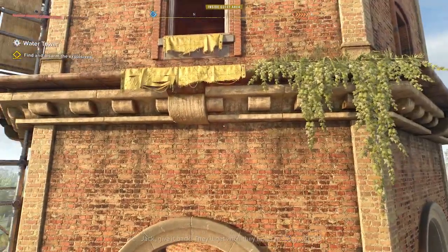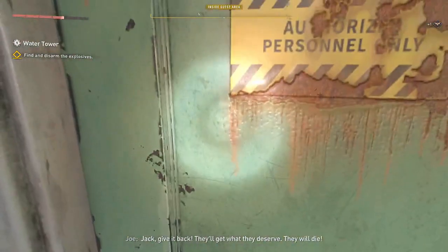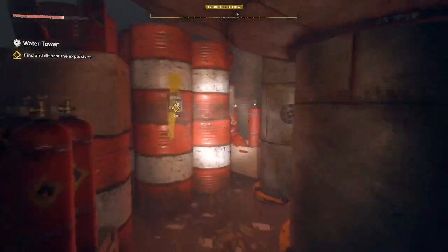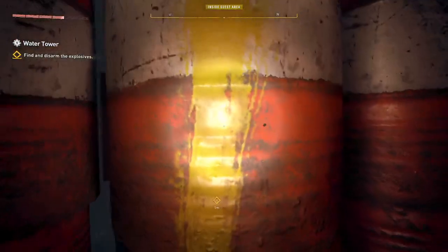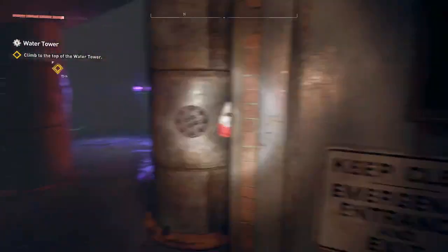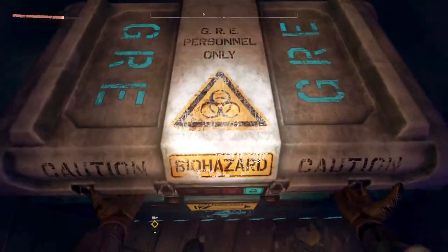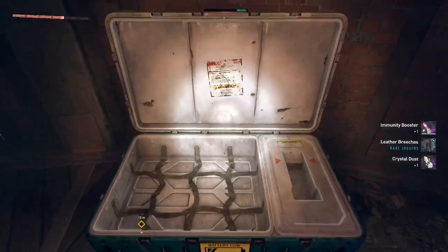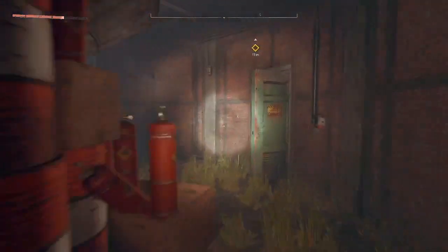We can hear Jack and Joe talking to each other. One more explosion in here. Now we've got to go find him — the water is safe. If you come through here the first time in normal mode, you'll get some inhibitors. Since we've been through this in New Game Plus, we do not get the inhibitors back again — we have to go use new ones.